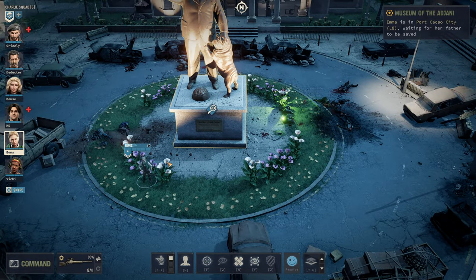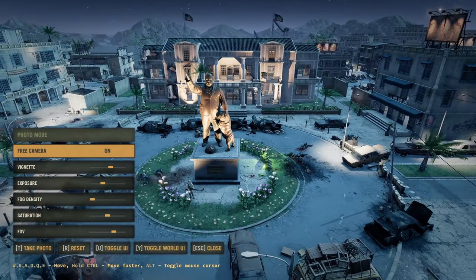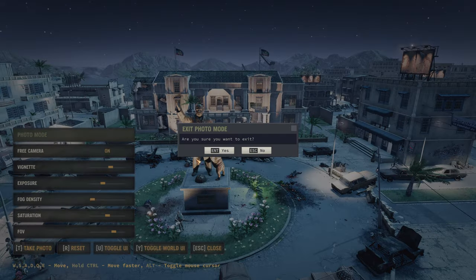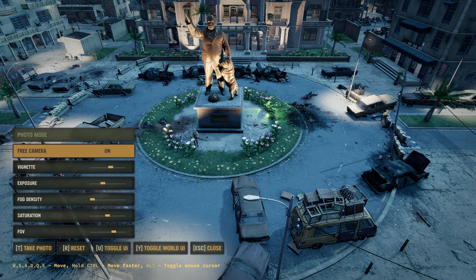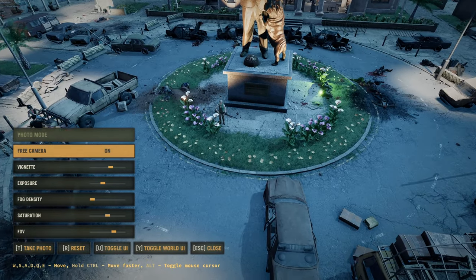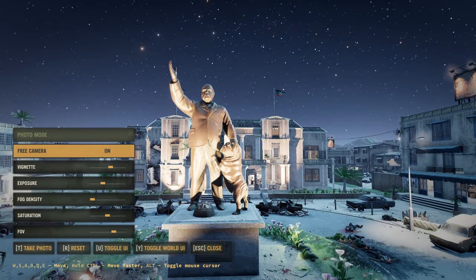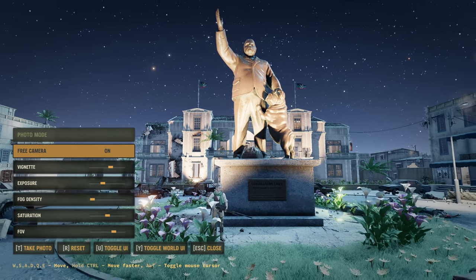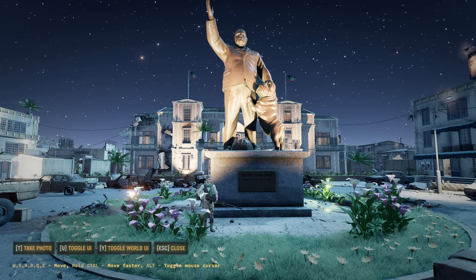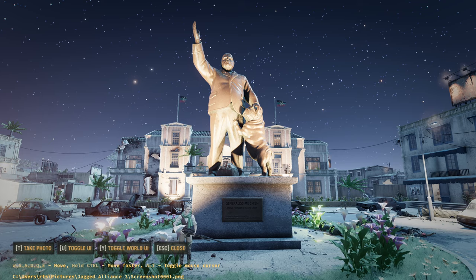Pose with your sniper rifle. I'm going to go to photo mode. Free camera. This photo mode is a little tricky to use — can I zoom in? Toggle UI? Maybe you do have... yeah, like that. How do I go down? Like that — beautiful! Look at this incredible shot. We have Bunz — I know you don't want to look at the camera. Fair enough. What an incredible photo.